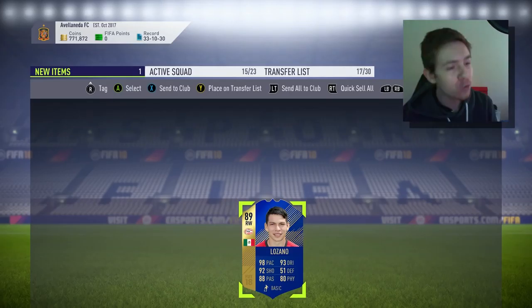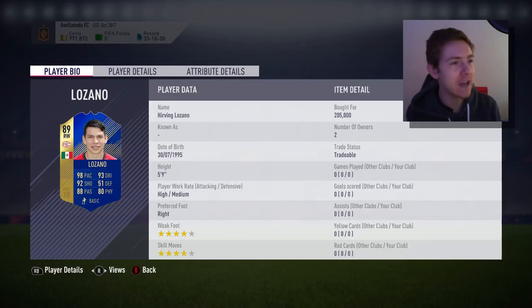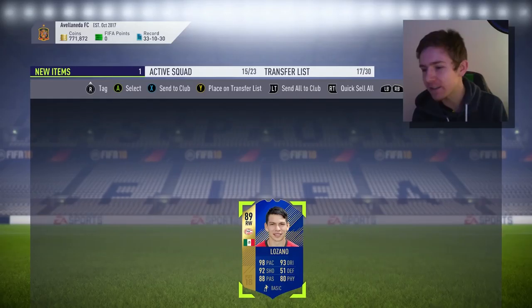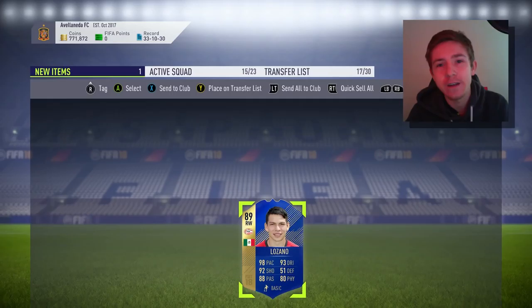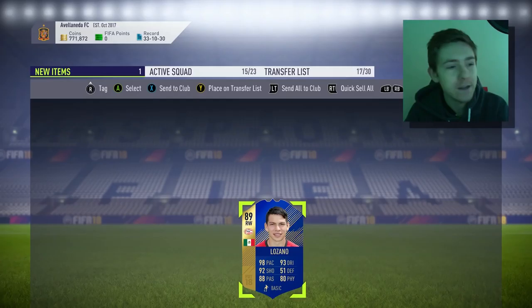Welcome back to another video. Today we're going to be trying out a pretty good looking Team of the Season card in the form of TOTS Lozano, who I've just picked up for 205k. I've been trying to snipe — I missed quite a few, and if you follow me on Twitter you'll know that a bunch of Lozanos were listed for about 100k. I just wasn't quick enough and ended up paying 200k.